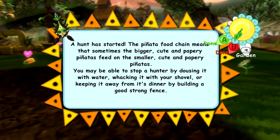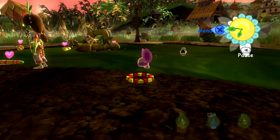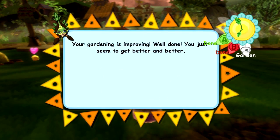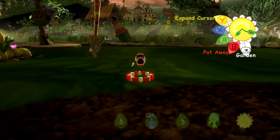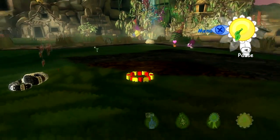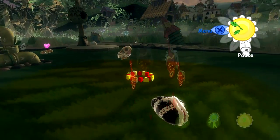A hunter started! The piñata food chain means that sometimes the bigger cute papery piñatas feed on the smaller ones. You may be able to stop a hunter by dousing it with water, whacking it with your shovel, or keeping it away from its prey by building a good strong fence. To begin with, we have to sacrifice you, Tea Cake. No! Tea Cake! Go away! I need to - no! Tea Cake! Cease! Pack it in! Not today, Serpent! I want Mousemallow to live for just a little bit longer. He's giving off some strange voodoo. I am very sorry, Serpent.